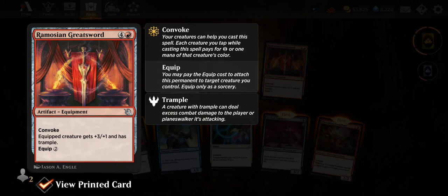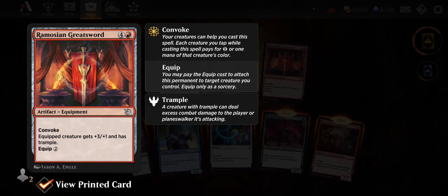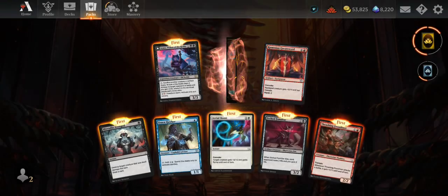The Remotion Greatsword — four and a red, convoke, equipped creature gets +3/+1 and trample, equip cost two. I can't see any time I'd want to be tapping two, three, or four creatures just to cast an equipment — seems like a waste of a turn.